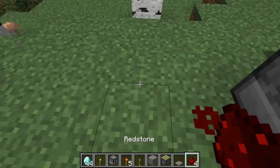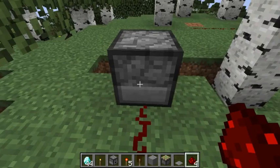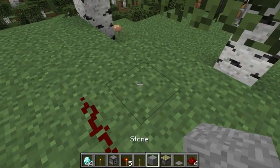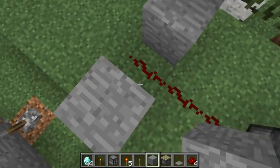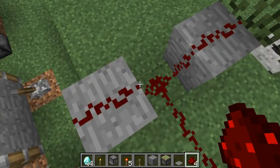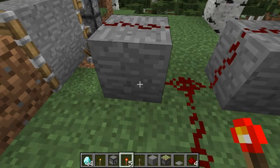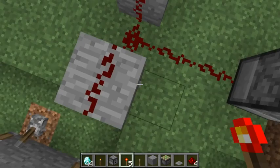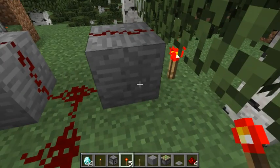Place the dispenser first, then go three blocks behind your dispenser — so it faces the dispenser — and place two blocks on each side. Then place the redstone on top of those two blocks and add your redstone torches. You're gonna have to do this pretty quickly so your computer doesn't lag.